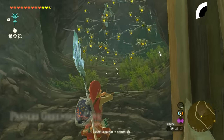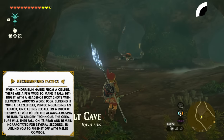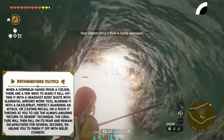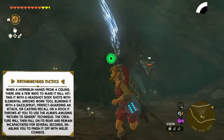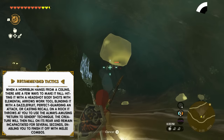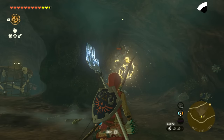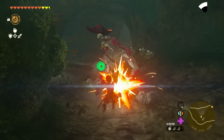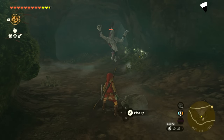When a Horriblin hangs from a ceiling, there are a few ways to make it fall: hitting it with a headshot, body shots with elemental arrows, blinding it with a Dazzle Fruit, perfect guarding an attack, or casting Recall on a rock that it throws at you — which Nintendo calls the 'return to sender' technique. The creature will then fall on its rear and remain incapacitated for several seconds, allowing you to finish it off with melee combos.